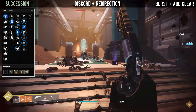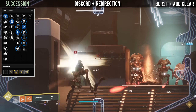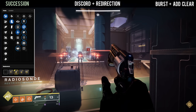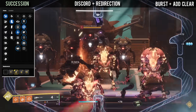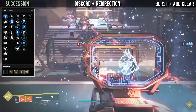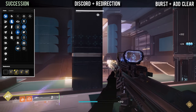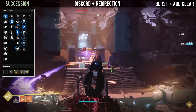The maximum boost is 5 stacks, which is a 100% damage increase on your next shot — basically doubling your damage against majors, bosses, and vehicles. The rotation looks like this: get a kill with any weapon to activate Discord, then switch to Succession and start sniping red and orange bar enemies for free. Repeat this cycle to stack up Redirection, and as soon as you see a tougher enemy like a champion, pull out Succession to expend your Redirection stacks and melt them.